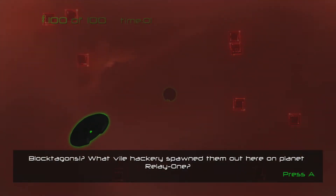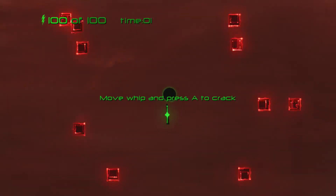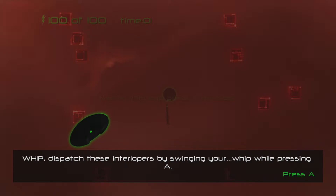Bloctogons? What vile hackery spawned them out here on Planet Relay 1? Engaging Weapon Hazard Intervention Protocol, also known as WIP. Dispatch these interlopers by swinging your WIP while pressing A.